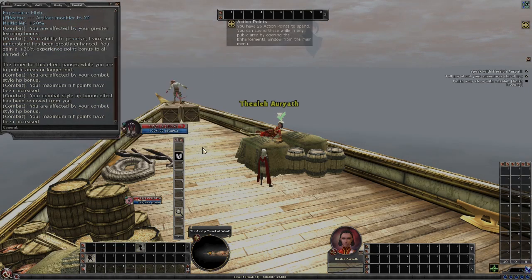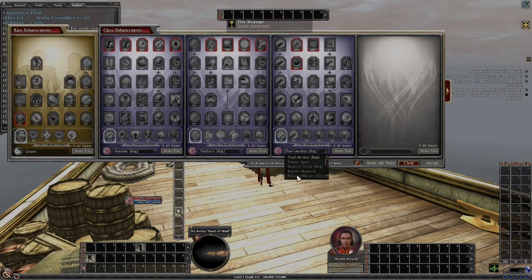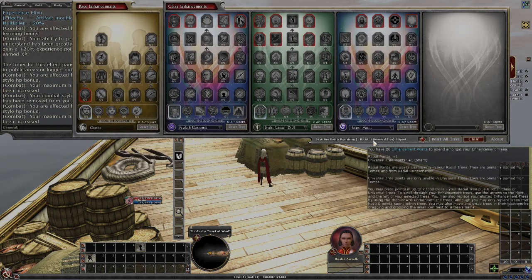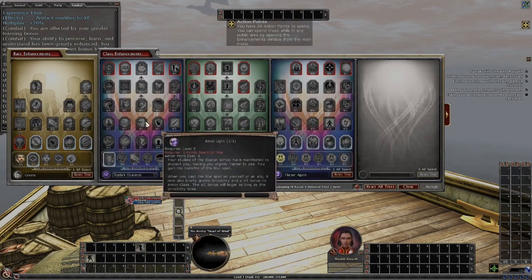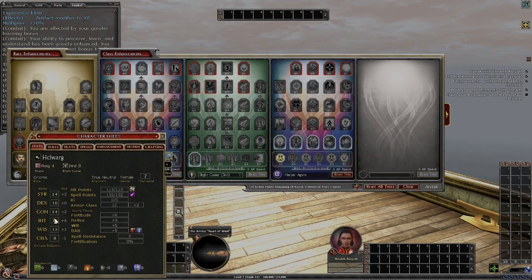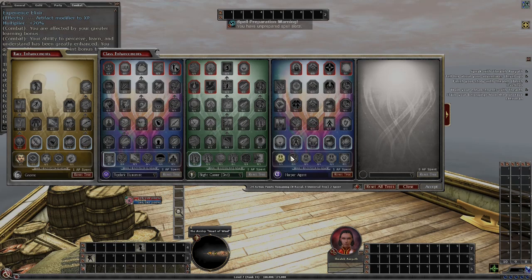Go with balance. We are a 32-point build. We have 26 points at level seven, one racial, one universal. There's our racial, there's our universal. And what we are going to do — the first order of business when you're putting your enhancements — is because we are intelligence-based, we need to get our to-hit score because we're doing melee damage. So the first thing we take is plus to hit for intelligence.